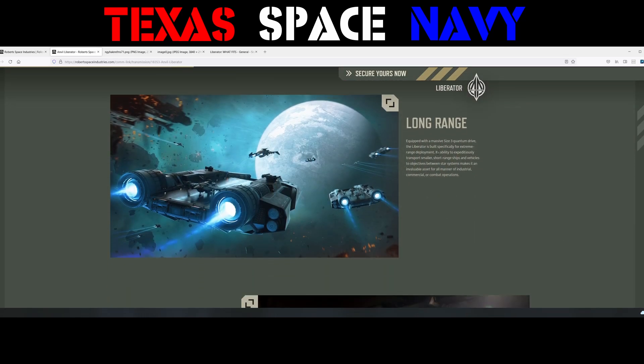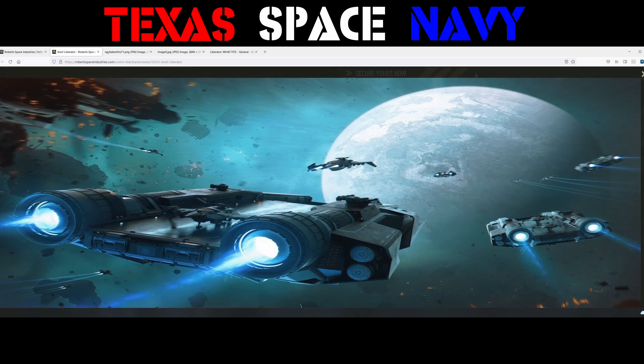Long range: equipped with a massive size 3 quantum drive, the Liberator is built specifically for extreme range deployment. Its ability to expeditiously transport smaller short-range ships and vehicles to objectives between star systems makes it an invaluable asset for all manner of industrial, commercial, and combat operations.